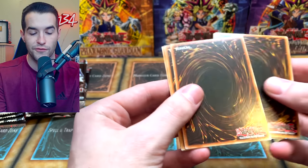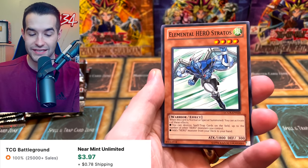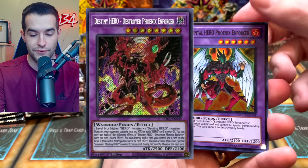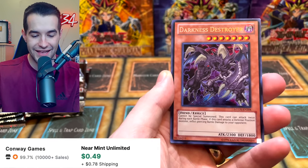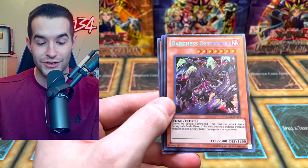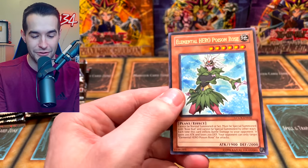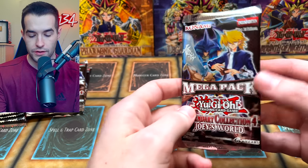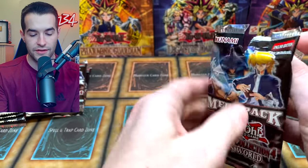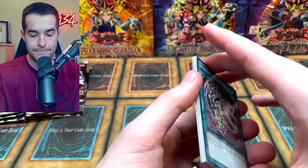Elemental Hero Phoenix Enforcer - we did two from the back last time. Phoenix Enforcer is very cool. We have a Voltic, and Stratos again as a common - this is worth a little bit because it is a very nice card. Phoenix Enforcer is very cool, not the Destroy Phoenix Enforcer unfortunately, but then we have the Darkness Destroyer. Magical Mallet - that's a cool card - and Elemental Hero Poison Rose. Good start. Not the best start but a solid start. Stratos is very good, and I don't know if I've ever seen that Darkness Destroyer card actually.